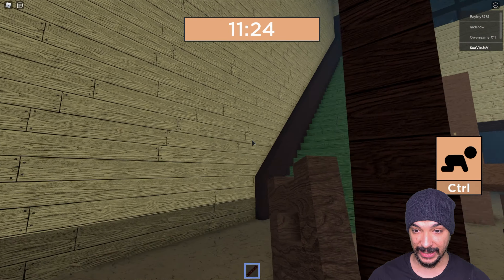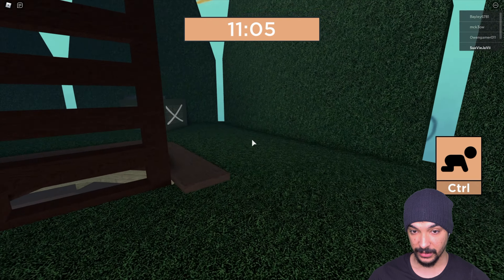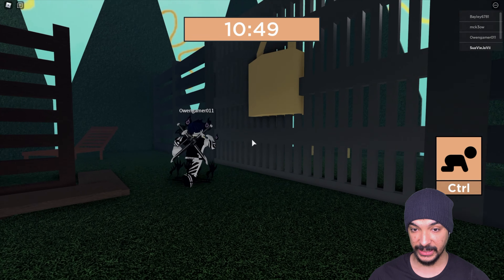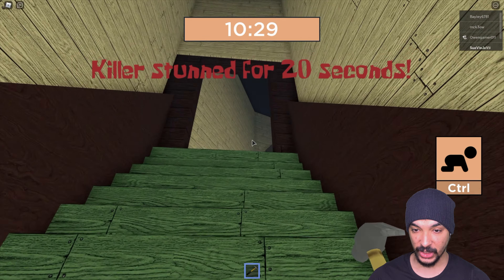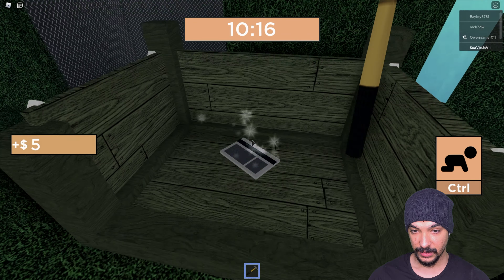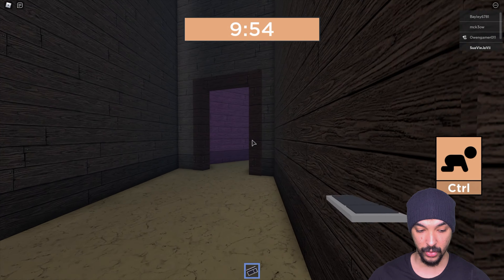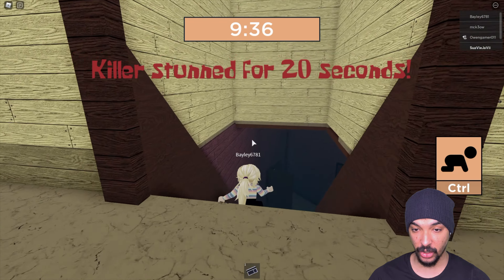I gotta be careful with jumping down. I almost got clapped. Climb up — what's up here? There's a gold key! Get the hammer — how about the key? I got the hammer, let's go. We're making progress here, people. Climb up — what's this keycard for? Oh gosh, he's over there. I've done too much, I cannot die just yet. I actually want to win. I got a keycard but what is that for?